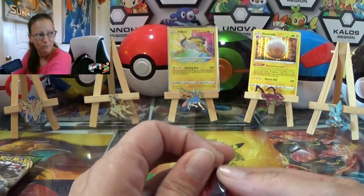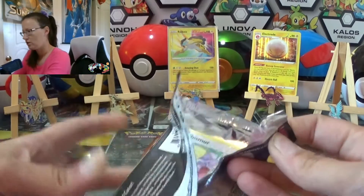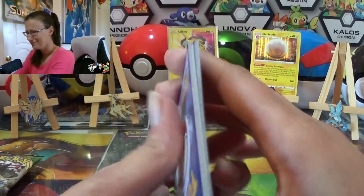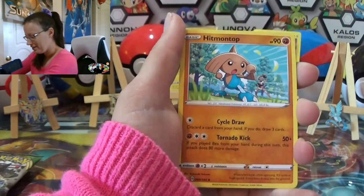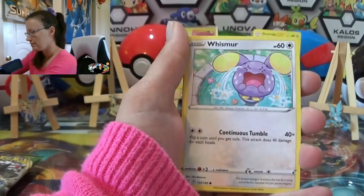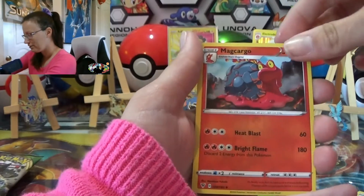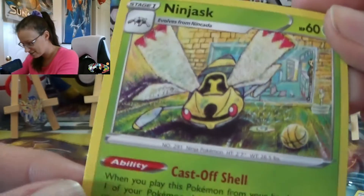Right in the middle, guys! That was from a green code — those are typically from a green code because they've always been from a green code. It's like the shiny... you can get a shiny, I call it paint splatter. So we got a full art Boss's Orders out of a green code on your birthday! We got fighting energy, hit him on top — Croagunk, Whismur, Exeggcute, Woobat, Boltund, Blitzle, reverse Magcargo, and Ninjask — interesting art.